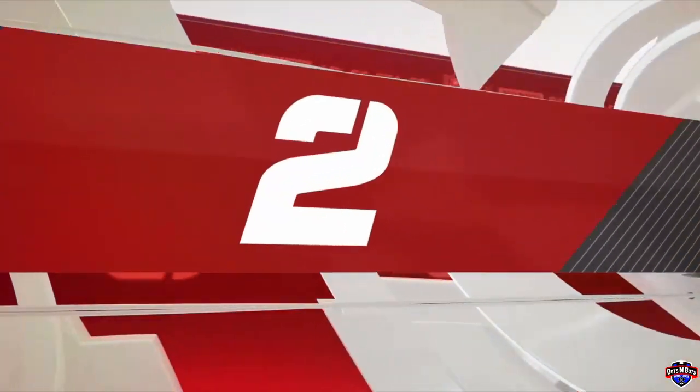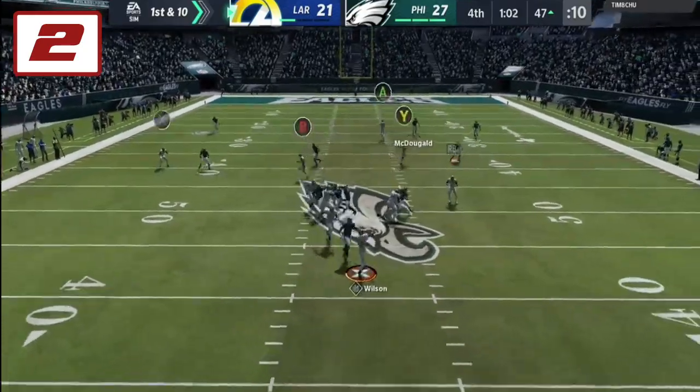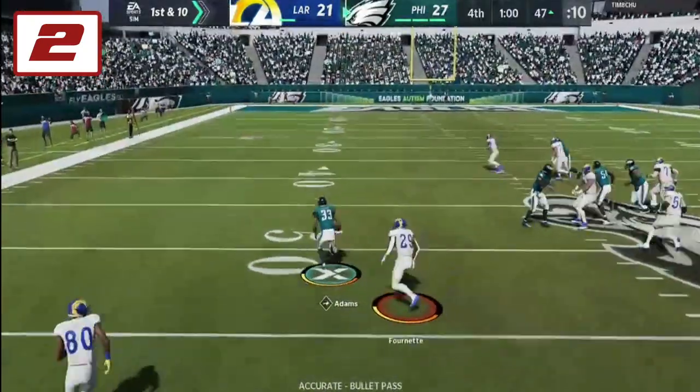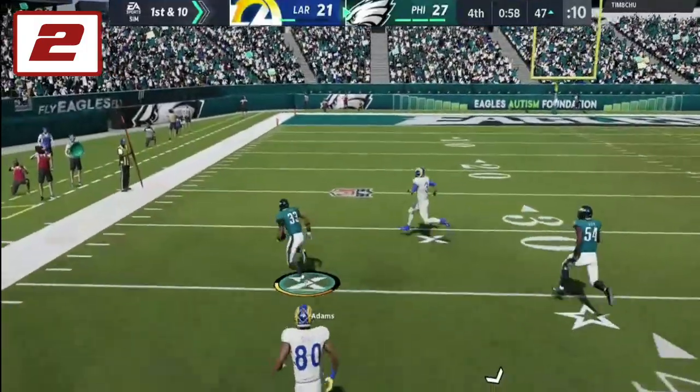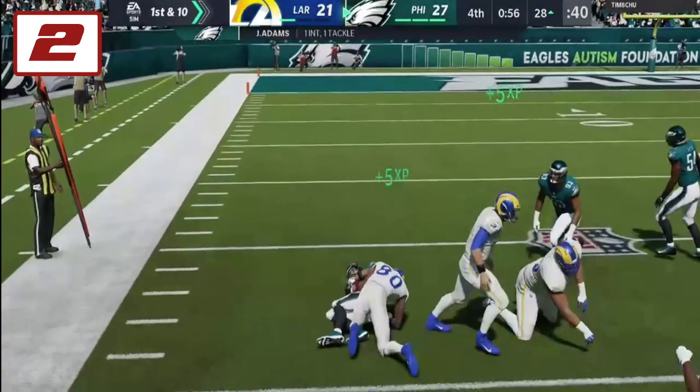The number 2 play of the week may look familiar because it's the closer for the Eagles, Jamal Adams, stepping up big with this 4th quarter interception that sealed his team's victory in the Game of the Week matchup. He deserves all of the credit for that lurk and pick.